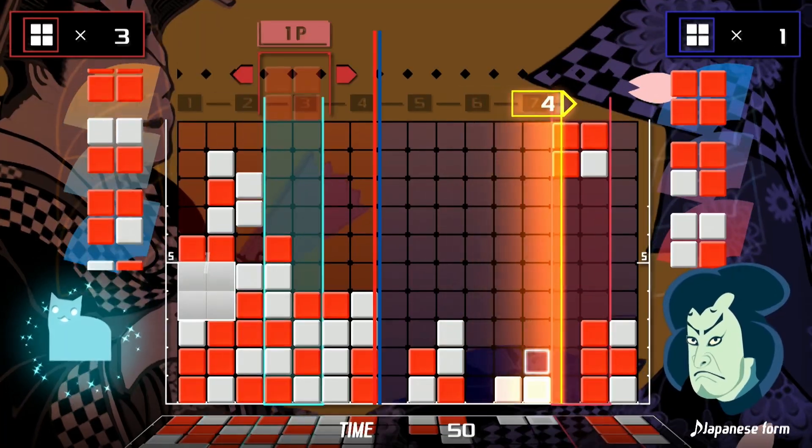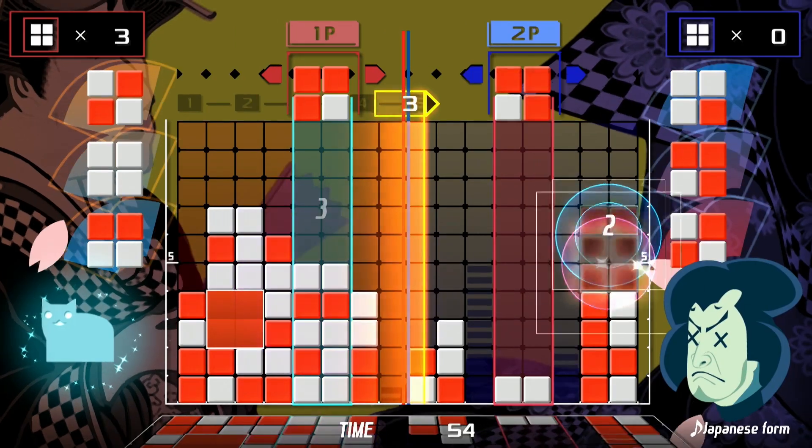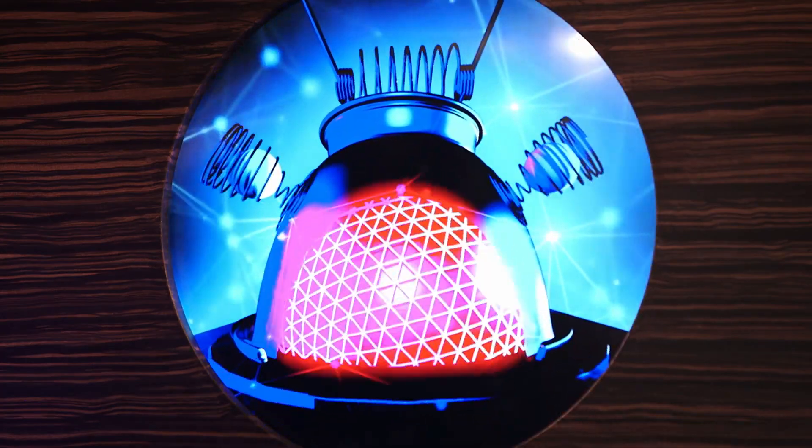Sorry, I was just in a nail-biting standoff with a fellow AI in versus mode. Here, Spawnlings can battle it out against a friend or the CPU, clearing out as many blocks as possible in order to expand their side of the screen. How I love to show off my puzzle prowess in such a visually stunning display. You should get back to it, Darren. Back to winning.